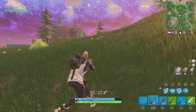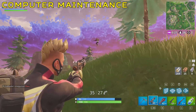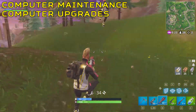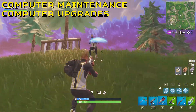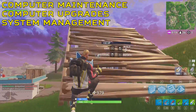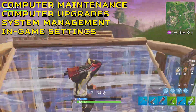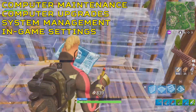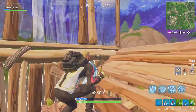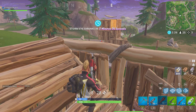This video will be split into 4 parts: the first part being computer maintenance which will involve physical things you can do to your computer or laptop; the second part will be computer upgrades where I suggest some parts you can buy for better performance in Fortnite; the third part will be system management which will focus on background programs; and the fourth and final part will be the in-game settings where we look at the graphic options and what we can tweak in game. Timestamps will be available in the description below for any returning viewers who wish to refer to specific parts of the video, but without any further ado let's jump right into it.